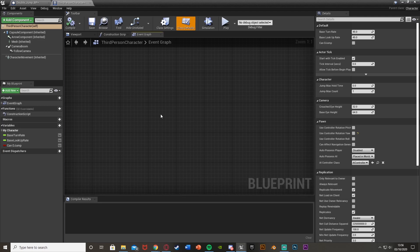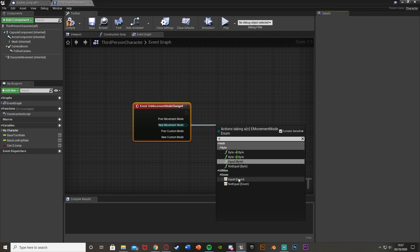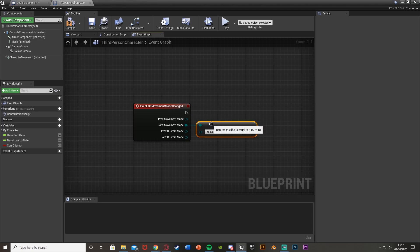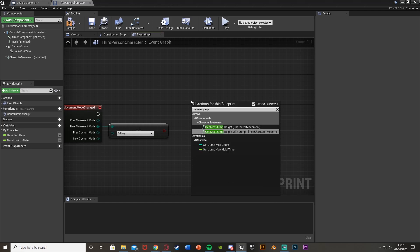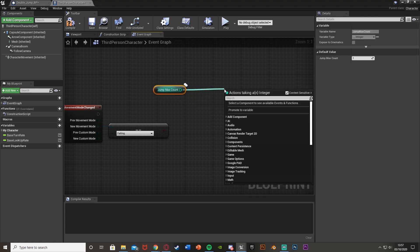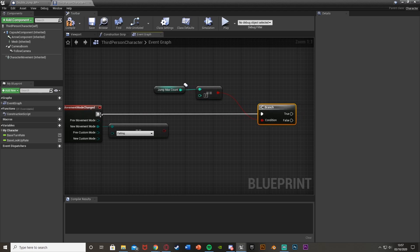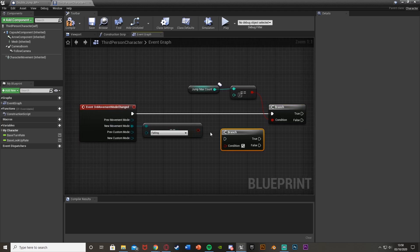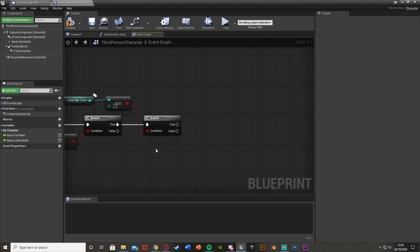Get some space and add an Event Movement Mode Changed node. Out of New Movement Mode, get an Equal Enum and set it to Falling — so jumping or falling triggers this. Come out of the event and get the Max Jump Count variable, then add an Equal Equal (integer) node set to two — basically checking if we have a double jump. Add a Branch node (hold B and left-click), plug the condition in, then plug the Falling equal check into another Branch. So when we're falling, it checks if we have a double jump.